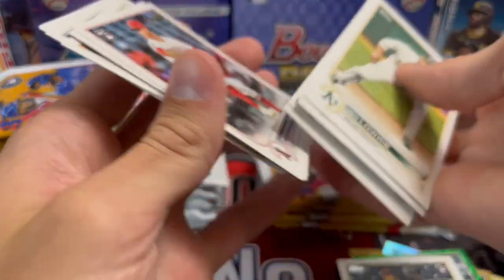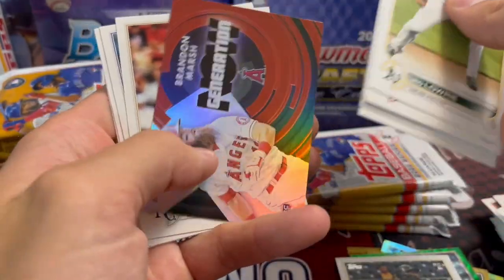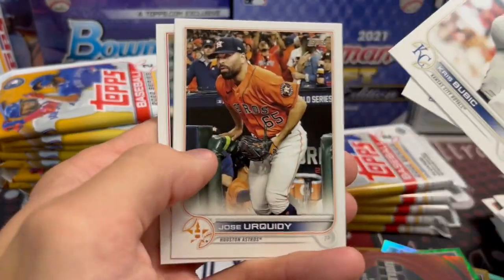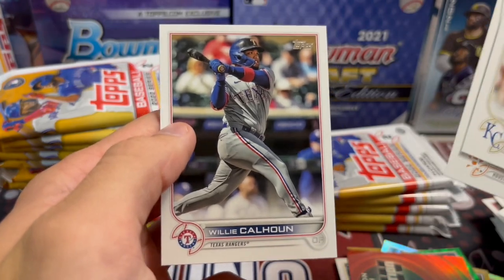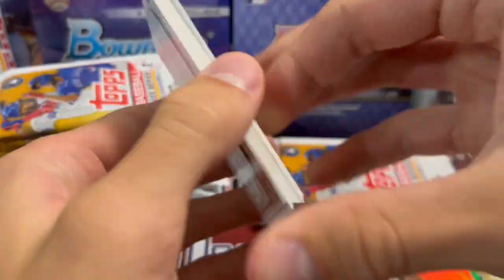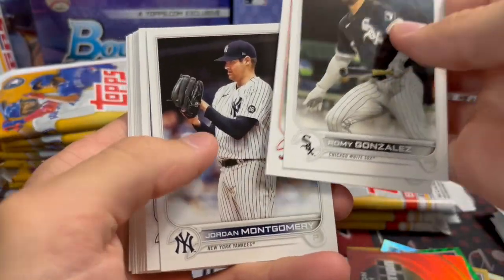There's a lot of good guys but no Wander Franco-type player. Brandon Marsh has actually turned out to be quite a good player — definitely better than Joe Adell's start. Brandon Marsh is definitely a solid starter for the Angels and a big contributor now.